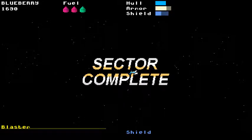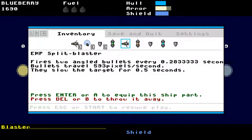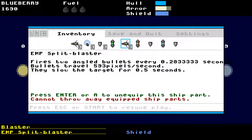I also fixed a weird bug where if you quit the game while there were EMP bullets on the screen, then when it saved it just failed to save. That was a problem I had with the type of armor previously too, because I wasn't remembering to mark things as serializable, which means they can be saved to a file. I fixed that as well.